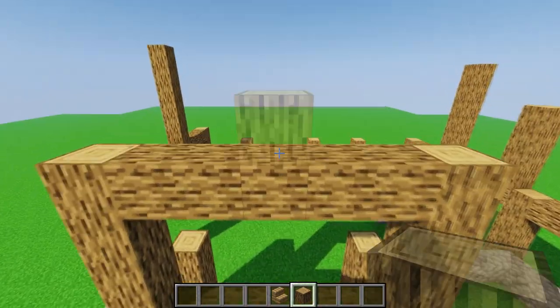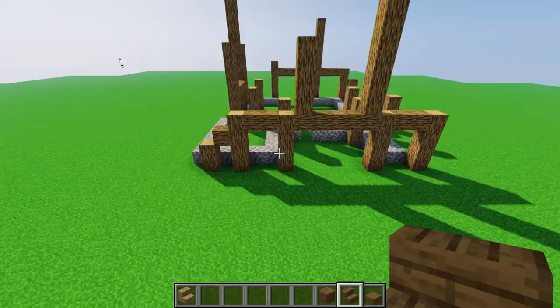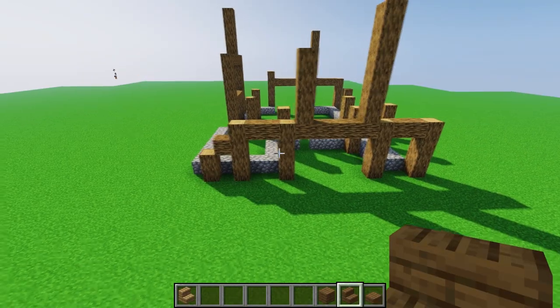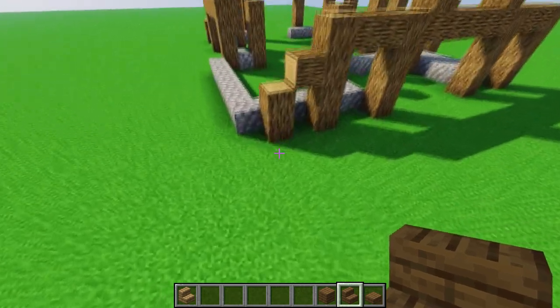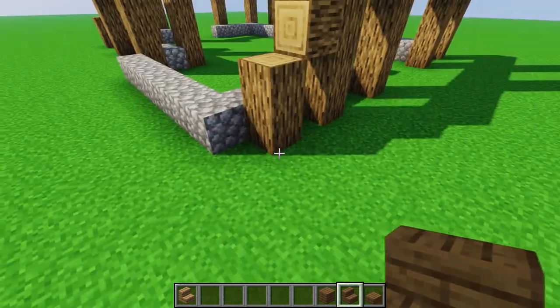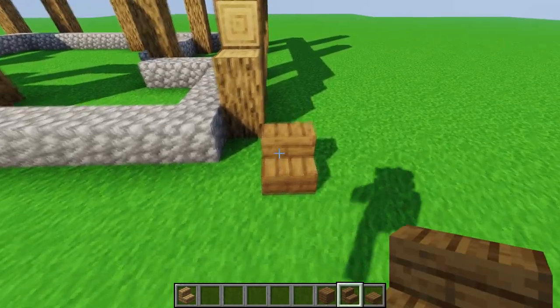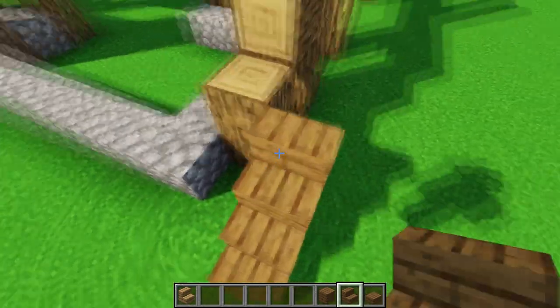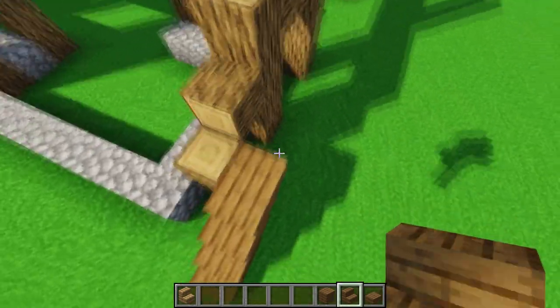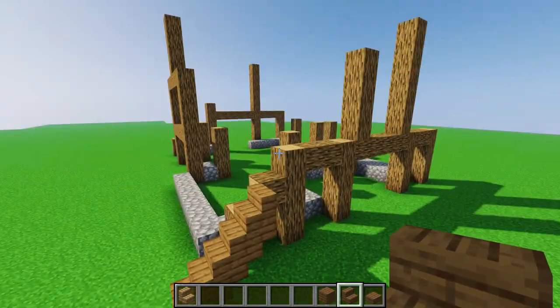Now it's time for the roof frame — this is a little bit tricky so pay attention. Go two blocks diagonally from this lower pillar, place a normal block or a normal stair, then place an upside-down stair and follow that step until you reach 12 normal stairs or 12 blocks high.